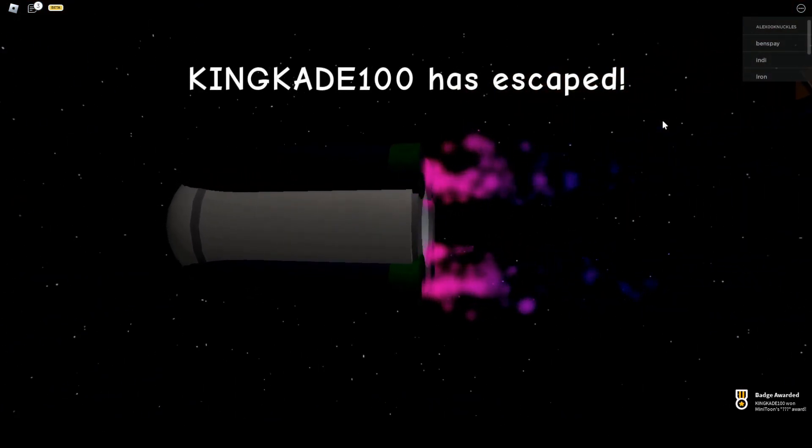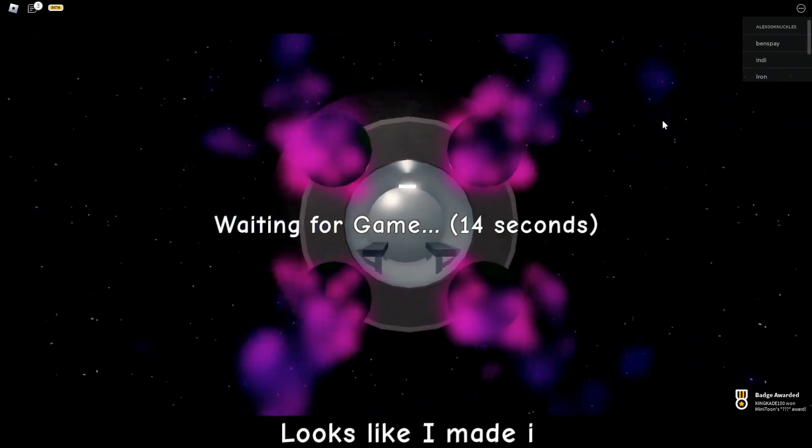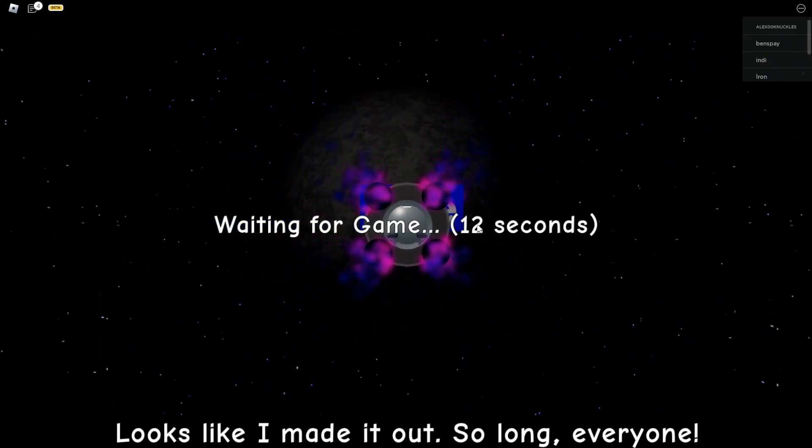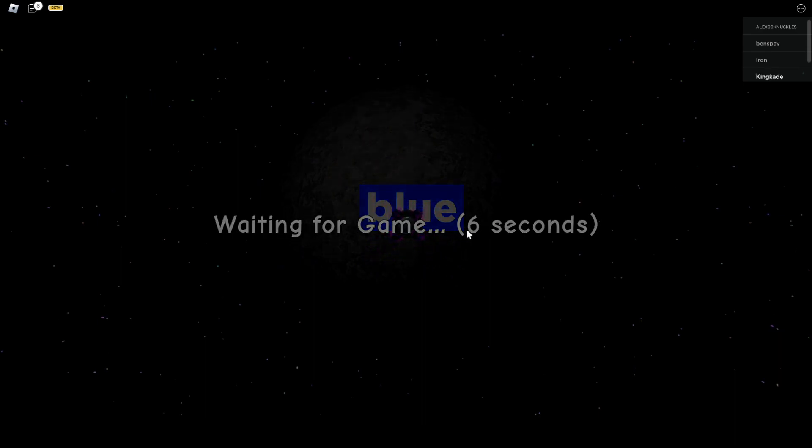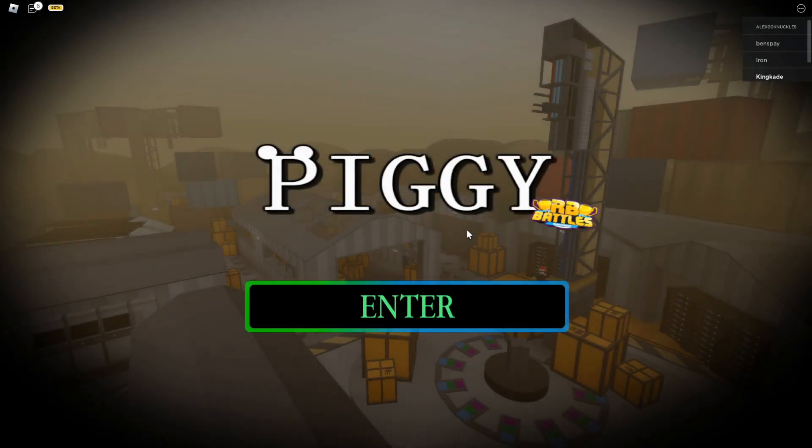We went ahead and escaped and we went ahead and got the badge. Awesome. Also, by the way, only one person can go ahead and do this at a time, so you got to go ahead and be the first person to do it. We went ahead and got the badge. And yeah, that is how you go ahead and get the Piggy RB Battles badge. That's going to go ahead and be all for this video. So go ahead and leave a like, subscribe, turn on post notifications, and I'll see you all in the next video.